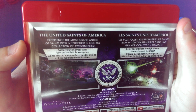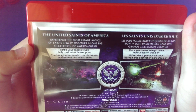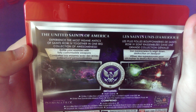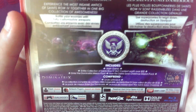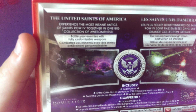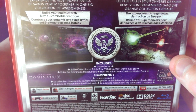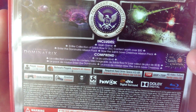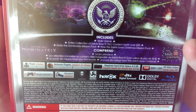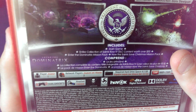It says: The United Saints of America. Experience the most insane antics of Saints Row 4 together in one big collection of awesomeness. Battle your enemies with fully customizable weapons. There's a screenshot there — it looks like a black hole weapon. That part's in French. Seal of the President of the United States with the Saints Row logo in the middle. Includes main game and entire collection of Saints Row 4 DLC content with over $50 — so it's like the full package, like Saints Row 3.